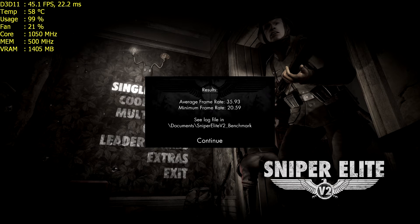Sniper Elite V2 is a bit of a harsh one for the Fury X: at stock it scored 35.9 and overclocked managed 38.3. The Titan X smashed this one with 49.2 on stock and 54.7 overclocked — quite a big gap. Moving to Sniper Elite V3: the Fury X at stock manages 45.5 and overclocked gains 2.4 frames to reach 47.9, while the Titan X scores 50.9 and overclocked 54.9 — a little closer this time but still a big win for the Titan X.